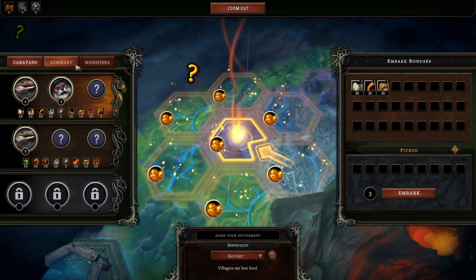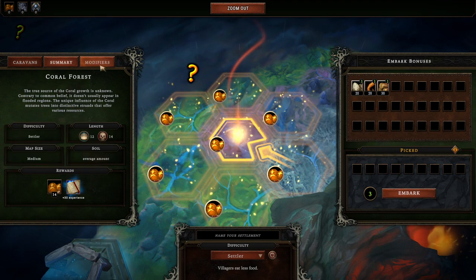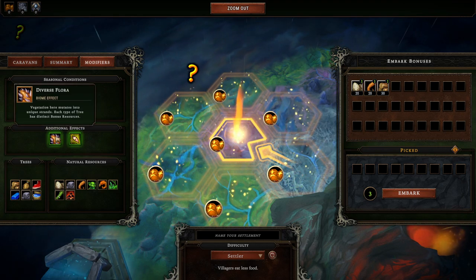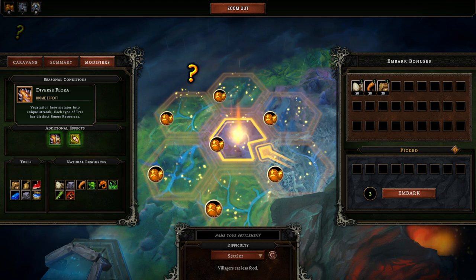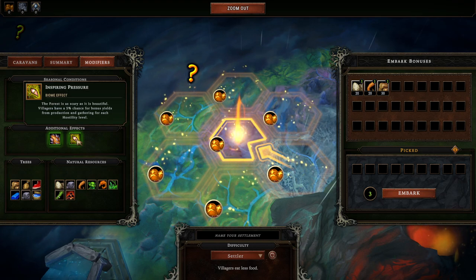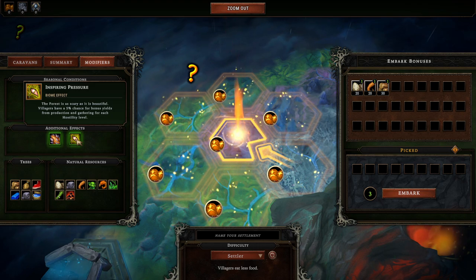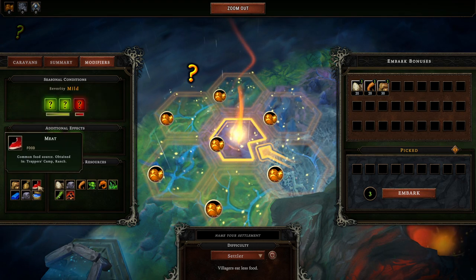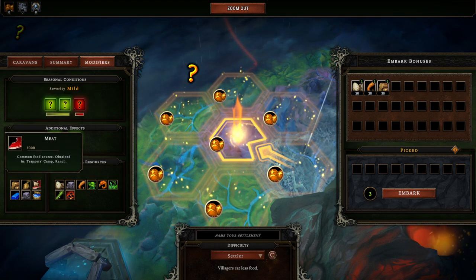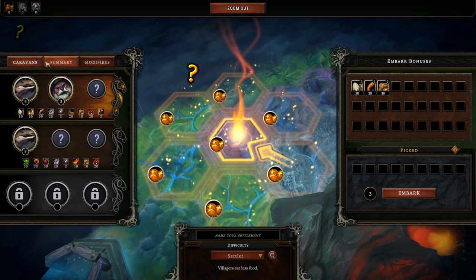Let's move towards this question mark and go to Coral Forest instead. There's a little blurb about the zone, you can see your rewards, and then you can see the modifiers. Seasonal conditions severity: mild. And then there's diverse flora — vegetation mutates into unique strains, each type of tree has distinct bonuses. And the forest is as scary as it is beautiful: villagers have a 5% chance for bonus yields from production and gathering for each hostility level. The trees have a chance to have meat? Am I about to go cut down a chicken tree?